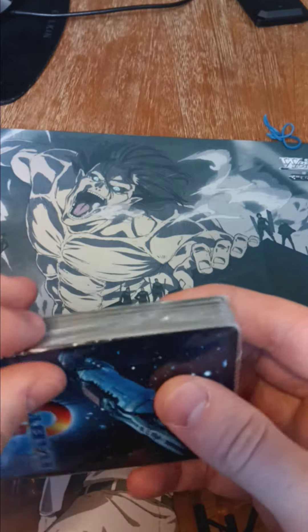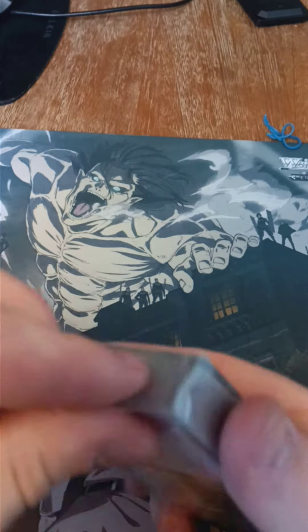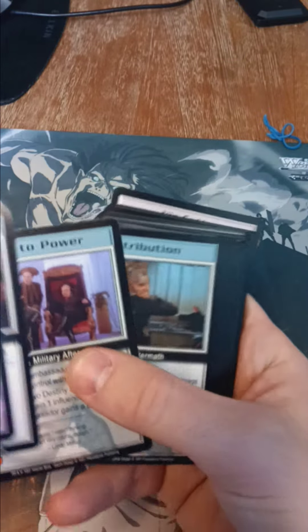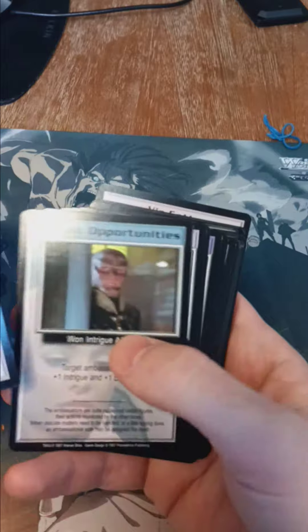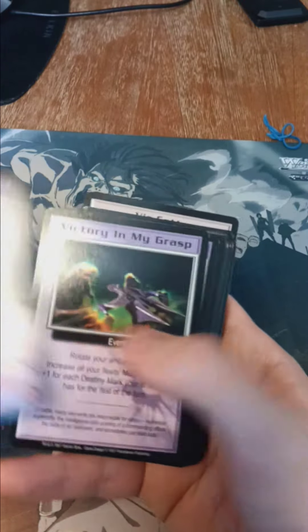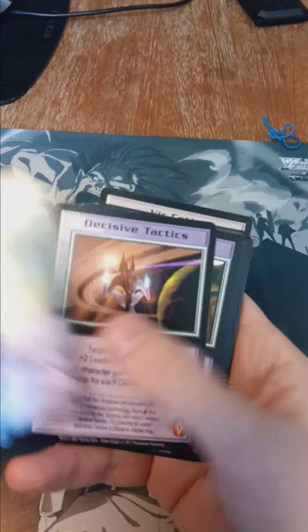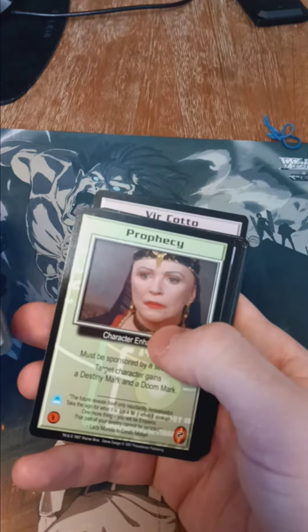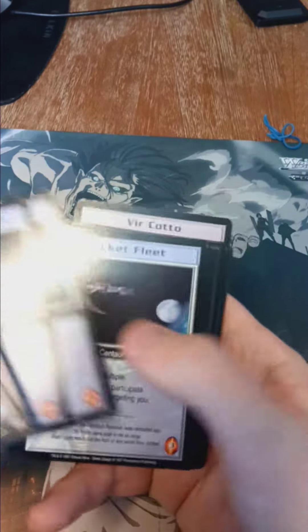Let's find out what we've got in the second one. It's probably Centauri, but we will find out. Like I said, this is very cheap so it's not a huge loss. Yep, looks like it's going to be Centauri. These are both probably from the campaign box set, Narn versus Centauri, because most of these cards are also in those.